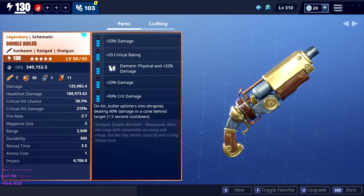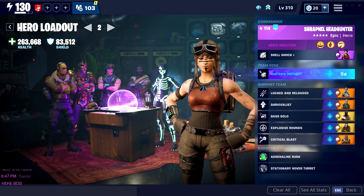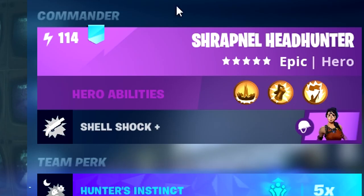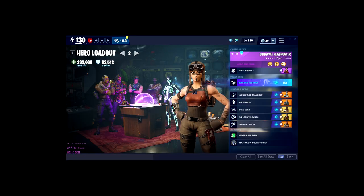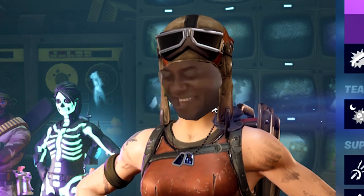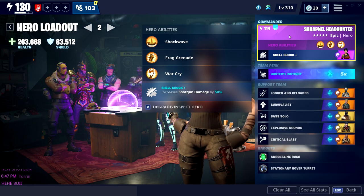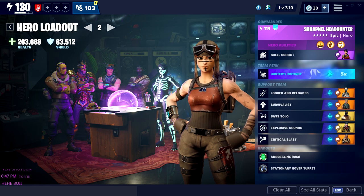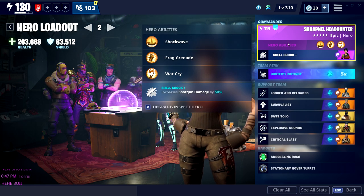With that out of the way, let's take a look at the build. I'm going to be using Raider Headhunter — I'm going to keep calling her Raider Headhunter, I'm not going to change the name, it was perfect for her and fits her so well with the red outfit. I don't care about the name they gave her, she's still my favorite. The reason I don't have the legendary version is because I love the epic version — she looks way cooler in my personal opinion.